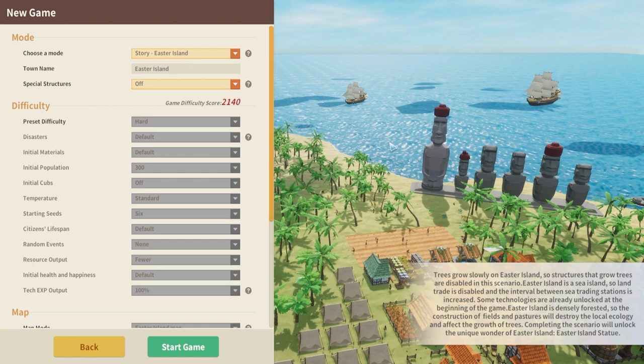Basically in story mode you start on Easter Island where trees are a bit more difficult to get, making wood production a bit slower. This does make things a little bit harder, but if you complete this scenario, you will get to unlock the Easter Island statue to use in other worlds. I believe there are more story modes coming, but this game is still relatively new.